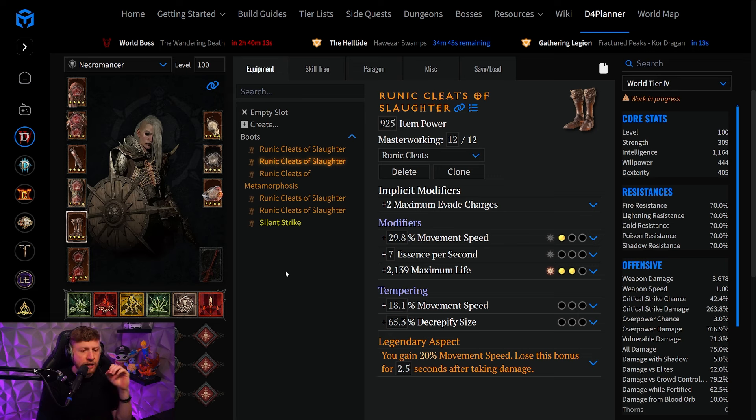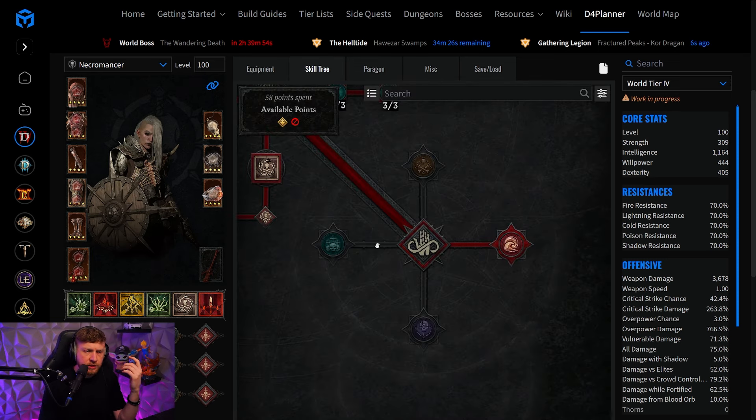This is going to help not only Bloodlance but also all of the other builds using essence — Bone Spear, Blood Surge. The problem we had before on Bloodlance and Blood Surge with essence generation is basically non-existent anymore. This freed up a lot of skills in the skill tree.